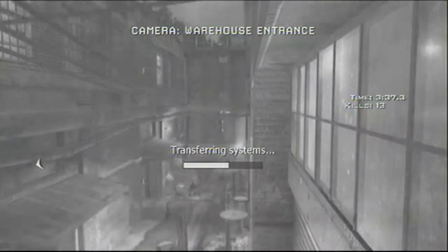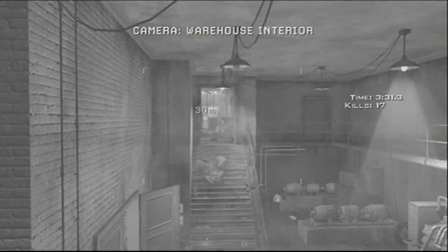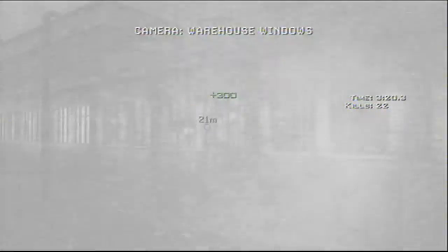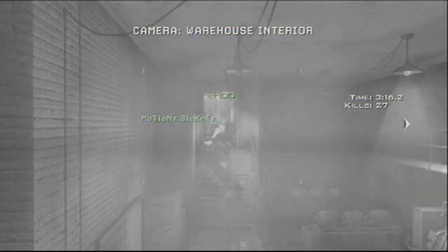Your friend has to move up after you've cleared out all the enemies and transfer the systems. There are going to be four guys in this room. Once he transfers, spray this door — one guy is going to try and sneak up behind your friend. Then change cameras. Once your friend moves up and the distance changes to around 21 meters, there are going to be three more guys. Change back and help your friend because more enemies are going to pile in through that door.